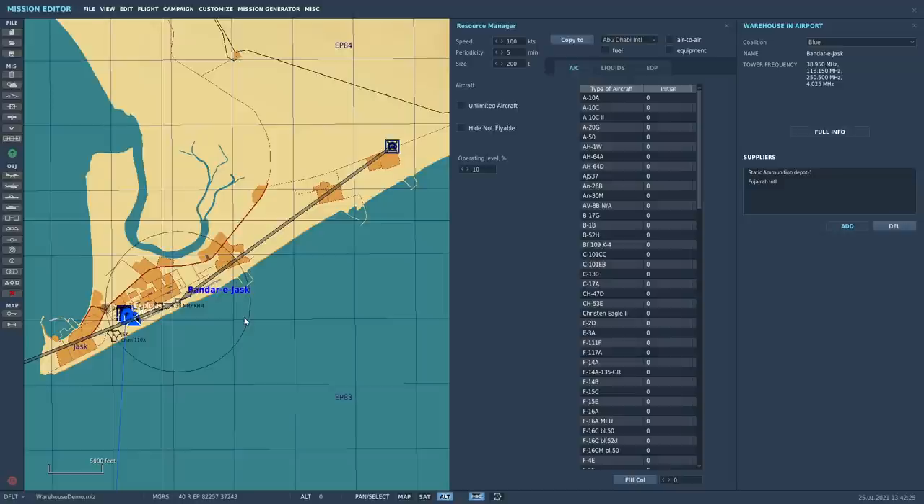If you want to delete a supplier, you can just click on Fujara there and then hit delete and it's done. If you want to get out of that mode, just click add again and you'll drop out of it. So what we've now got is Bandar Jask with rules set up for resupply ability, an initial stock, and a finite ammo dump up here that can supply it.